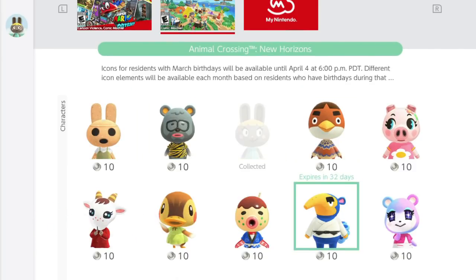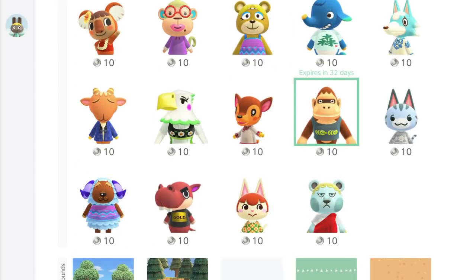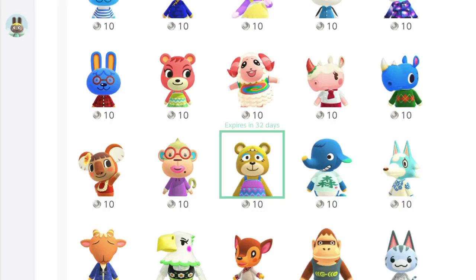I am such a collector, I want to collect them all. Even these ones I don't particularly like — like Louie, I'll never use his icon but I just want to have him as an option. Or Paula — I think it would be kind of fun to let my members choose my icon for the week, that would be hilarious.